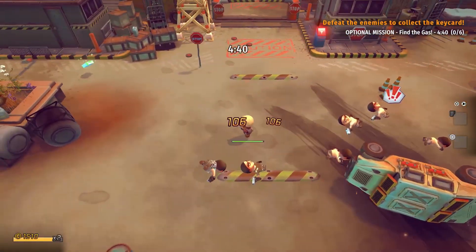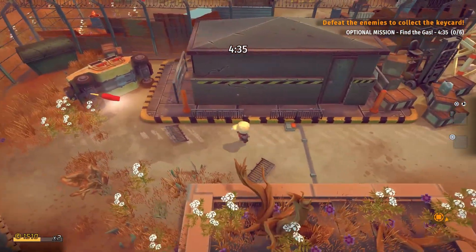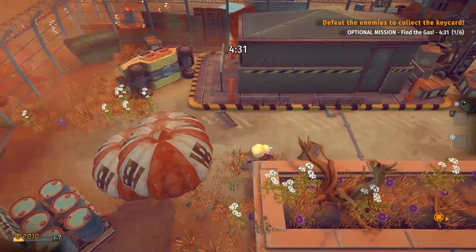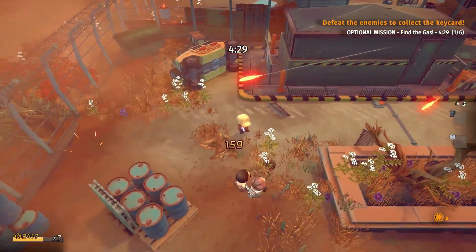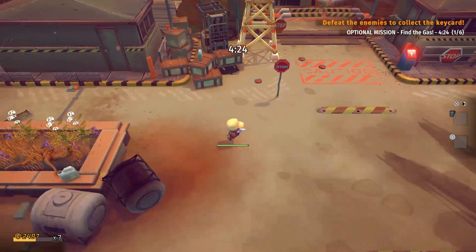Tiny Troopers Global Ops is a top-down twin shooter. You play as your created character of your choosing and you can play either solo or co-op. The way you upgrade in the game is by joining each stage and getting points, which you then use to upgrade your guns, health, armor, etc.